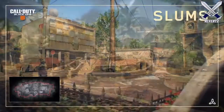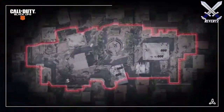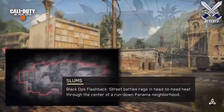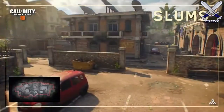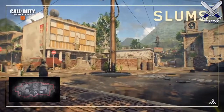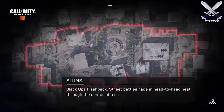Moving on to the four remastered maps. The first is arguably one of the best maps in COD competitive and it's called Slums. Slums is set in a rundown Panama neighborhood. The map flow is very good and it was always one of those maps where I was able to have a good game. I'm not sure if it'll make it back into the competitive rotation, but I wouldn't be surprised — a lot of comp fans really enjoy playing on this map.